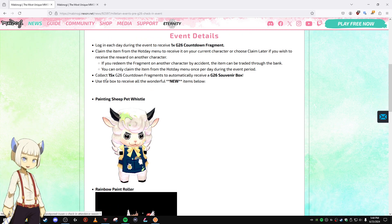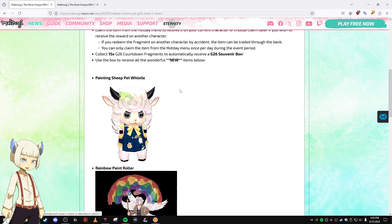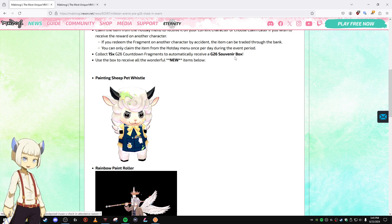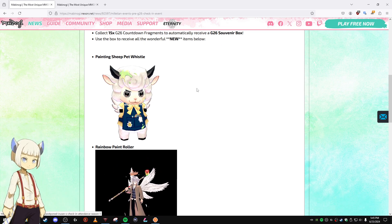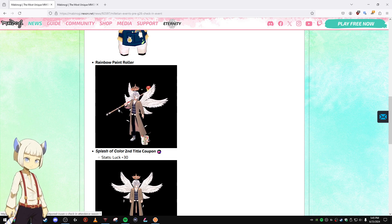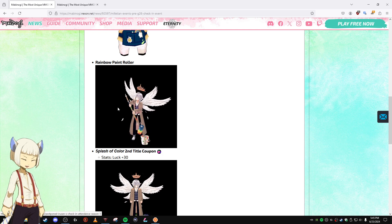Collect 15 Gen 26 countdown fragments to automatically receive a Gen 26 souvenir box. Use the box to receive all the wonderful rewards. The Gen 26 souvenir box has the Painting Sheep Pet Whistle and the Rainbow Paint Roller, which is a blunt weapon that has an idle animation.